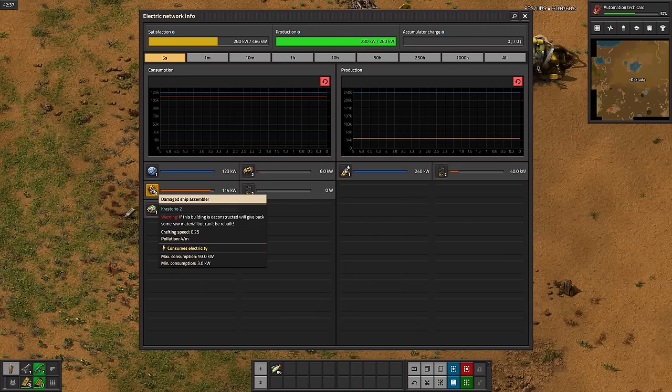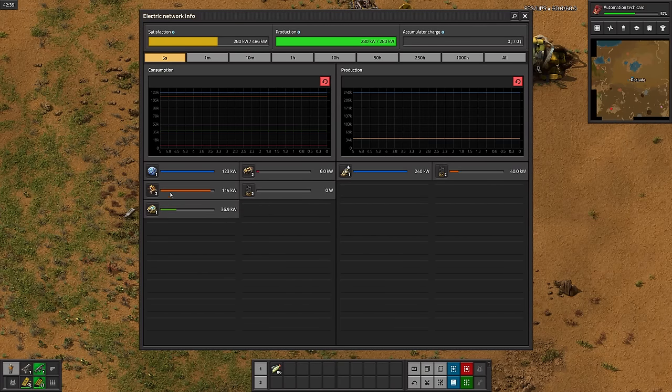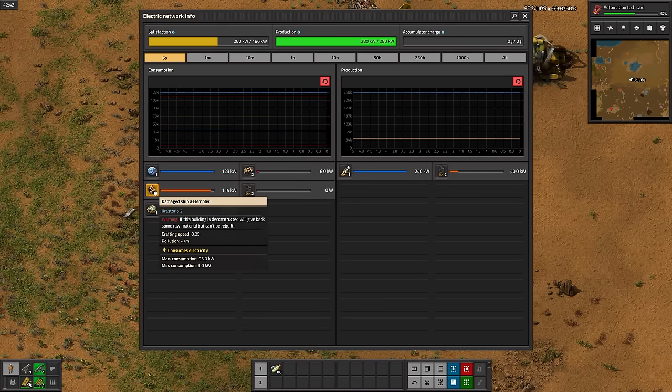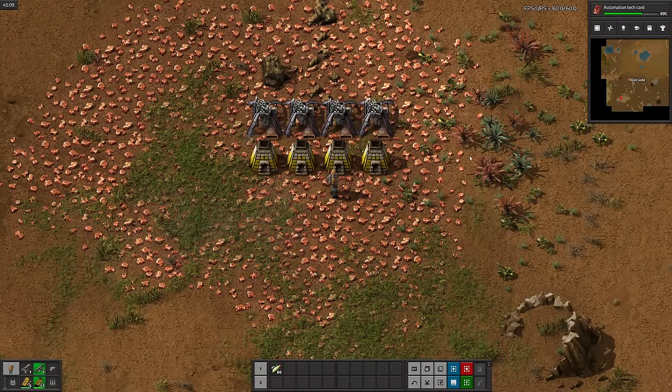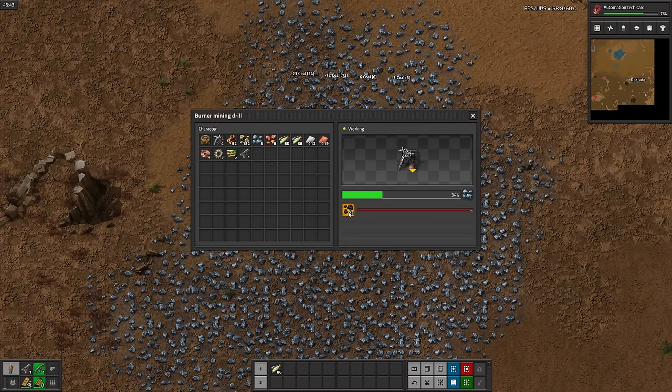For some reason, the game makes a distinction between assemblers facing north and assemblers facing east. Well, I've been procrastinating long enough — time to throw down some more miners and furnaces to really get things moving.